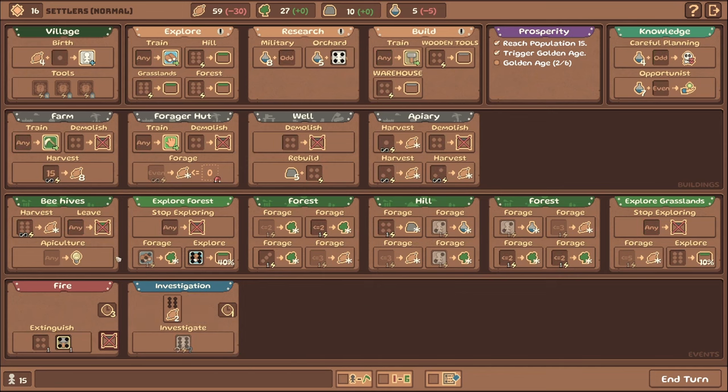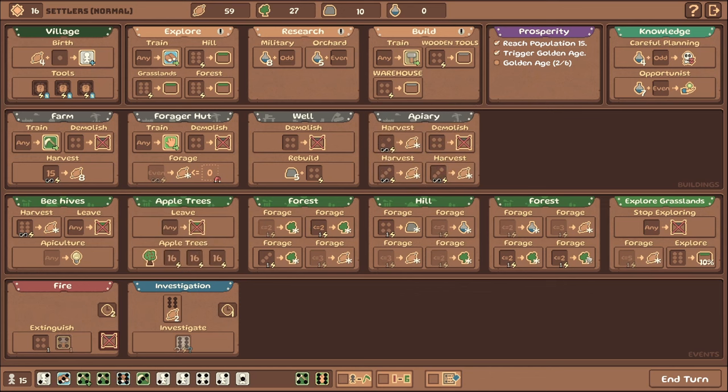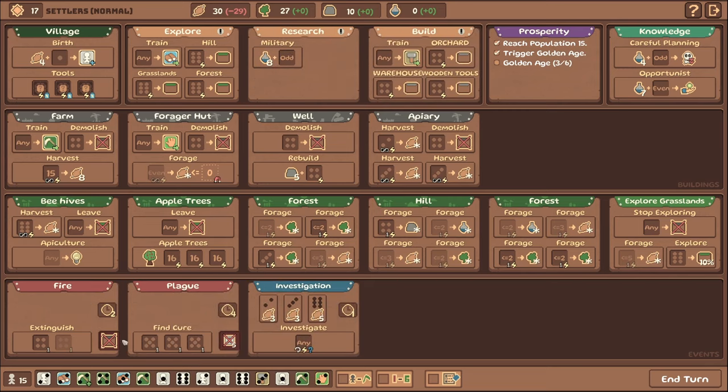We almost made our quota — the fact that we didn't is a little scary. We're gonna build an orchard if we possibly can — that's going to be more food. We got no fours — even the builder didn't become a four, that is wild. So we'll throw another builder on there and try to get another harvest. We did manage to get another harvest, I'll throw that guy on there as well.